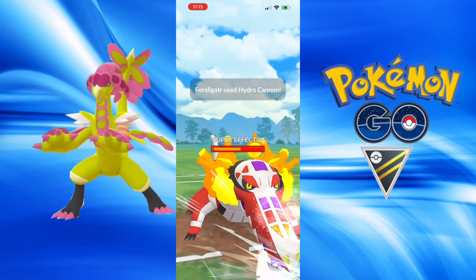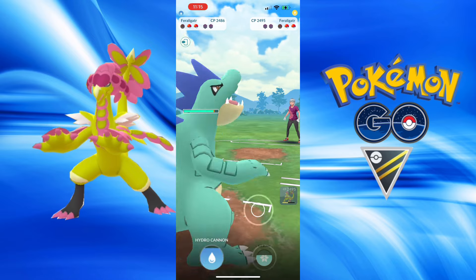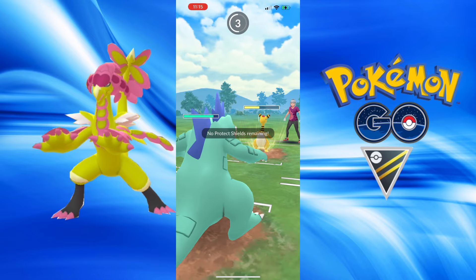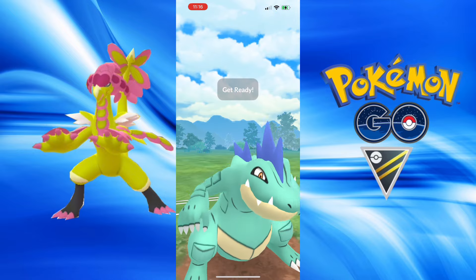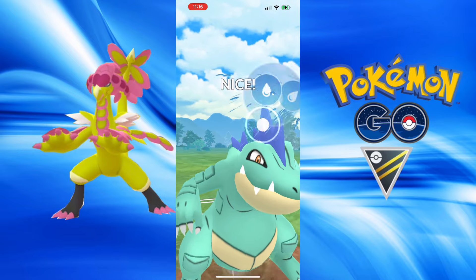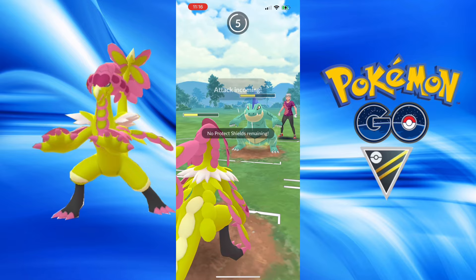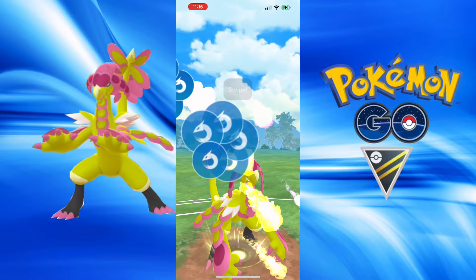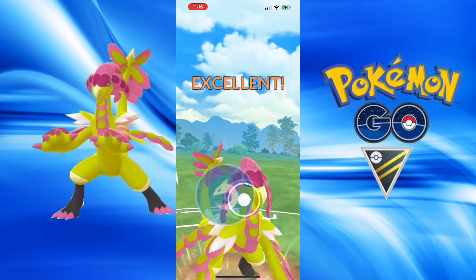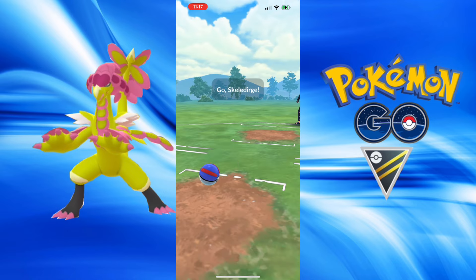They throw to take me out and we have our own Shiny Feraligatr. They bring in Incineroar and launch a move — very, very well played. It's Trailblaze. Hydro Cannon is going to be enough for the knockout — let's go! That last Volt Switch does not register. They may have Ice Beam potential, but Hydro Cannon is thrown and it is not enough to take me out. One last Dragon Tail takes out their Feraligatr.